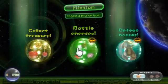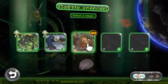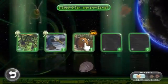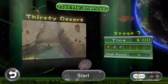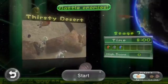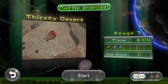Welcome back everyone, it's Abdallah with another episode of Pikmin 3 Mission Mode. We are going on to the third challenge within Battle Enemies — it's going to be called Thirsty Desert. We're going to get a whole bunch of desert creatures on our hit list.